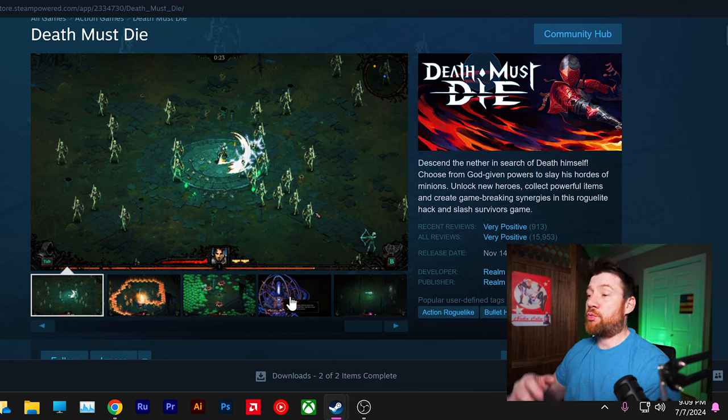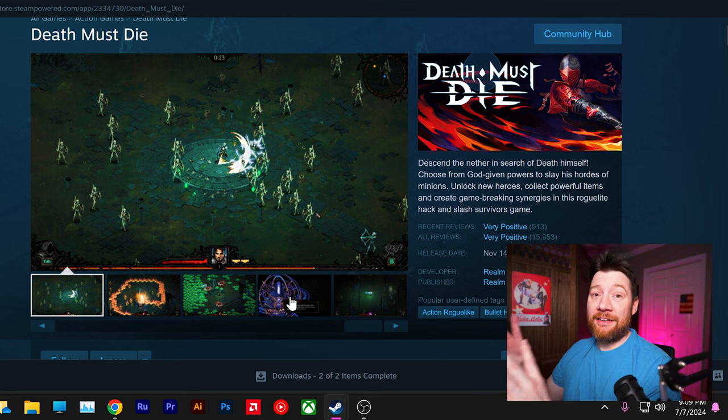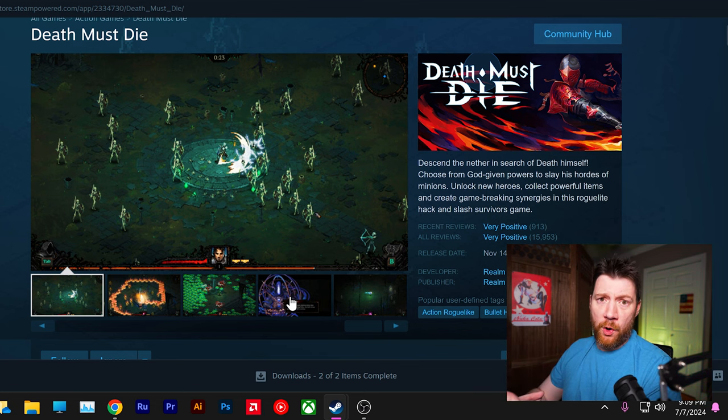People were waiting for Act Two, which recently released — I think it was in April. I recently downloaded it. Act Two is set in a desert, obviously taking that Diablo 2 approach where the second act is in the desert. With Act Two, they polished the game a lot — they added skill trees and categories for all your different attacks.